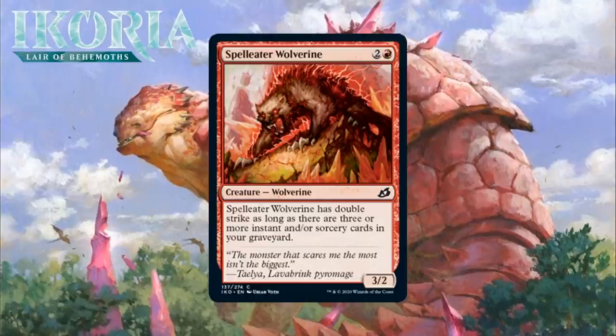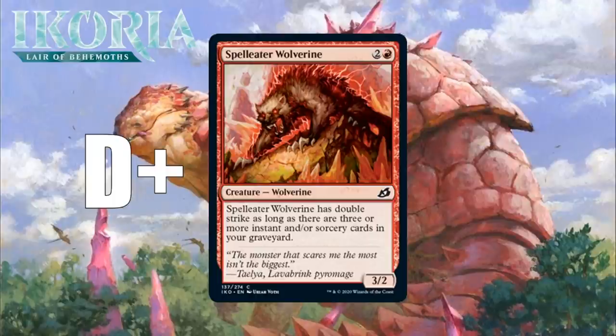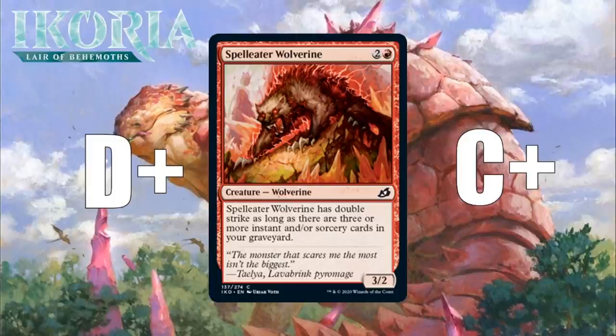Next up, it's Spelleater Wolverine, who for 2 generic and a red is a 3/2 Wolverine at common, and it has double strike as long as there are 3 or more instant and/or sorcery cards in your graveyard. This is another nice spells payoff. This one has a semi-reasonable floor as a 3-mana 3/2. When this thing can gain double strike, it will be pretty formidable, but I don't envision it being all that easy to have 3 instant or sorcery cards in your graveyard by turn 4 when it's first attacking. Still, by the later part of the game, having double strike on a 3-mana 3/2 is very impressive. I think it is a D-plus in most decks in this format, but a C-plus in a spells deck. It is also not a bad thing to mutate onto in your spells deck, since giving double strike to a mutated creature can be pretty scary.